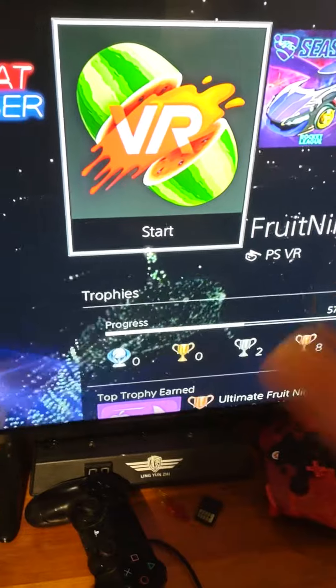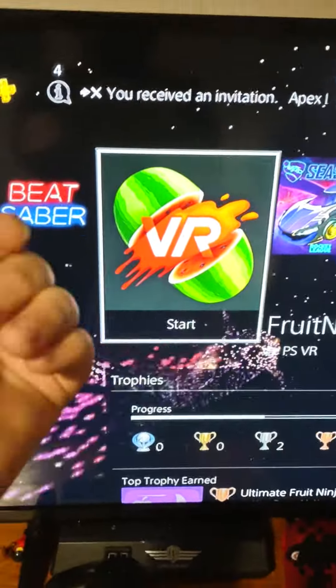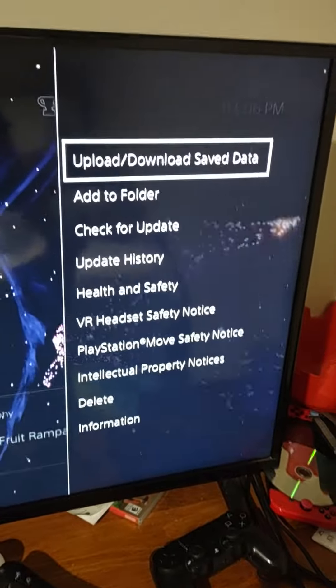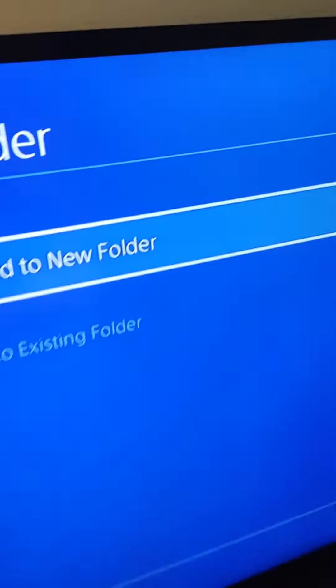I'm going to be showing you the simple three steps. The first step is you're going to want to find your game. For example, I'm going to do Fruit Ninja. What you're going to do is press your options button when you're on Fruit Ninja. This little pop-up right here should come up, and you're going to go to 'Add to Folder.'